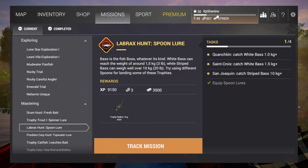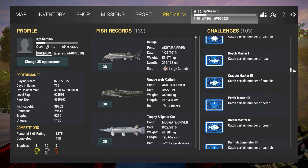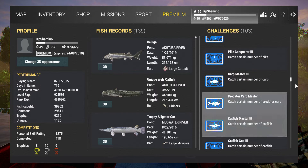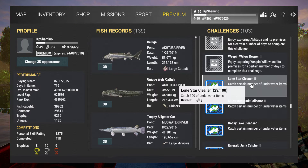For achievements, click on your name and you'll see all the challenges you can do. For example, spending 30 days in Germany gives you 5 bait coins plus an X-Series Barbless Spoon — so it's not only currency but also equipment. Another example: catch 100 underwater items and get 3 bait coins. Achievements and missions are very important to do at the start.